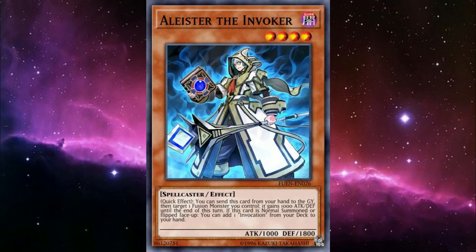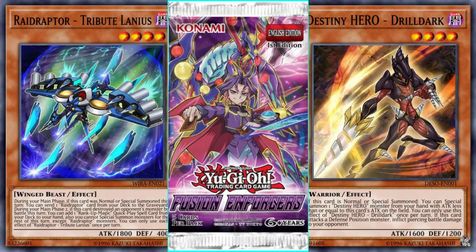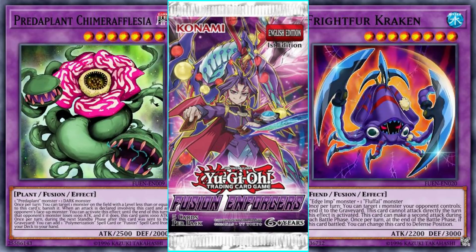Released in February 2017, Fusion Enforcers was a predecessor to the modern deck build pack, introducing new themes as well as updates to beloved anime archetypes like Raid Raptors and Destiny Heroes. In this one, Predaplants and Frightfurs got a fresh coat of paint, but little did they know they were accompanying a theme that would shake the meta for years to come.